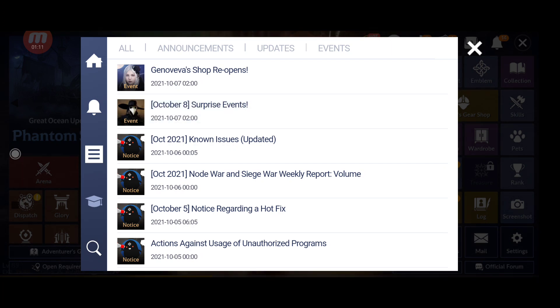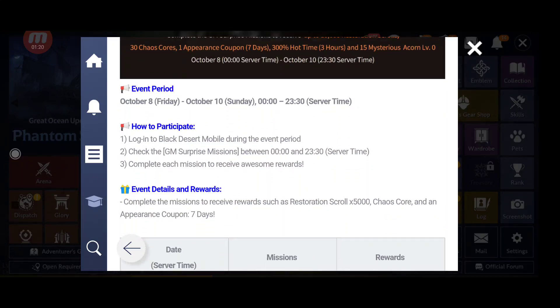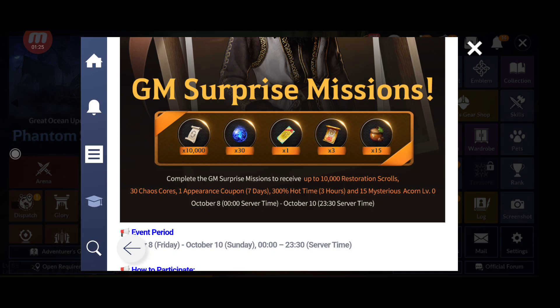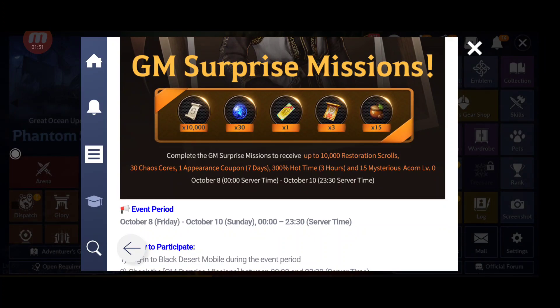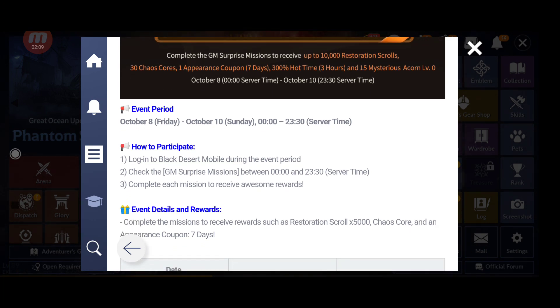We have surprise mission events with really nice rewards. The first event is the GM mission where you can get in total 10,000 restoration score, 30 chaos scores, one appearance coupon for seven days, 300% hot time for three hours, and 15 mysterious acorns at level zero — which can give really nice rewards. This event started October 8th and runs until October 10th, Sunday.